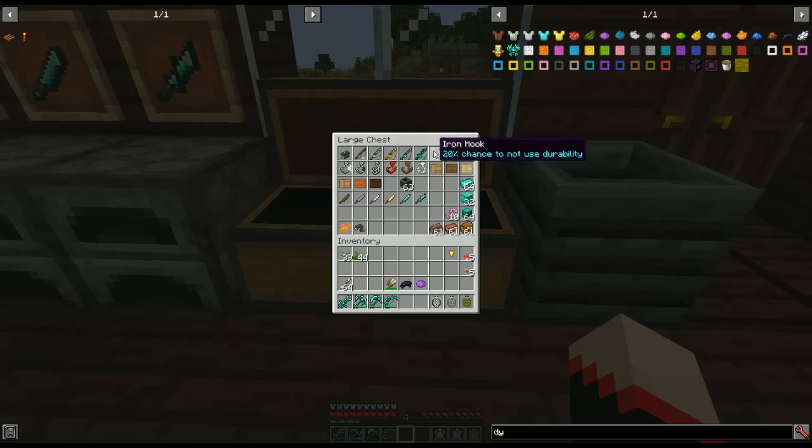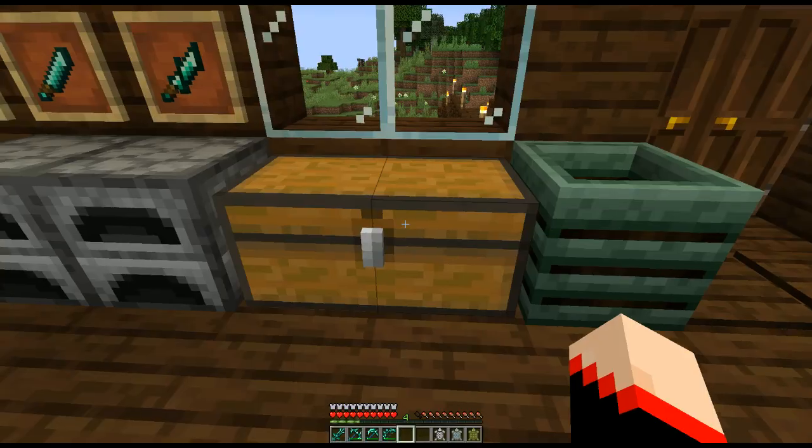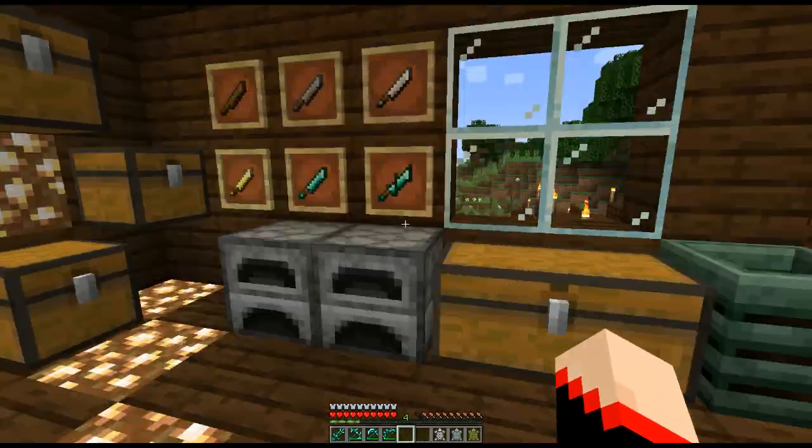There are also different hooks that give bonuses: an iron hook gives 20% chance to not use durability, gold gives increased luck, diamond gives 50% chance to not use durability, light hook casts farther, heavy hook casts shorter, double hook has a chance to cast two things, redstone hook increases reel-in time, note hook plays an alert when a fish is approaching, and the nether star hook gives 50% chance to not use durability plus increased luck.